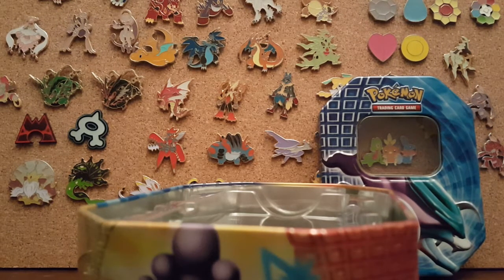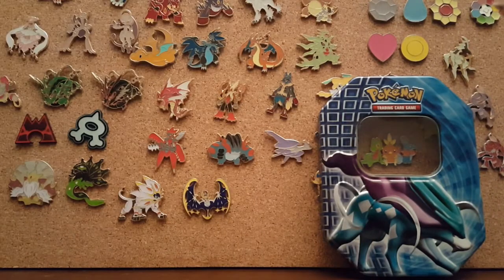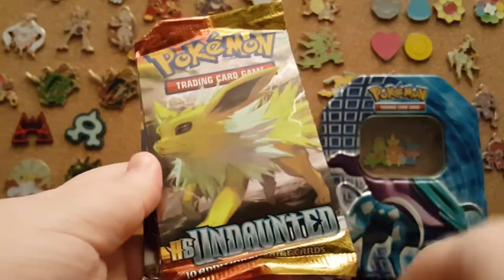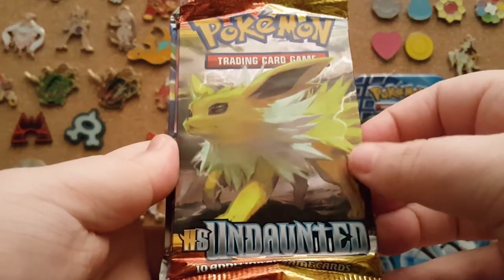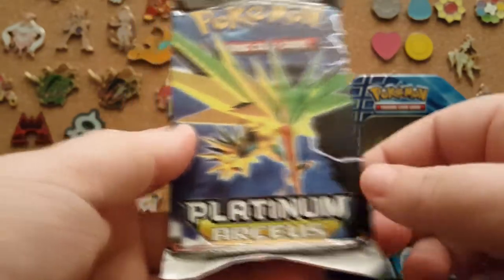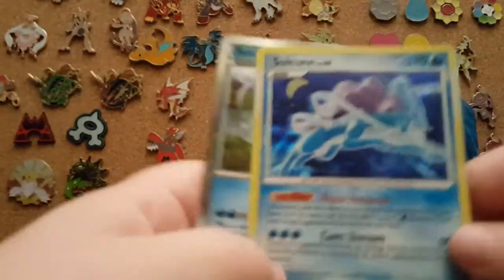The packs are different sets. HeartGold SoulSilver — okay, so this is new to me, I did not know they had some of these sets. So the first set is HeartGold SoulSilver, then HeartGold SoulSilver Undaunted, Diamond and Pearl Stormfront, and Platinum Arceus. So those four — and these are what I'm absolutely thrilled for.